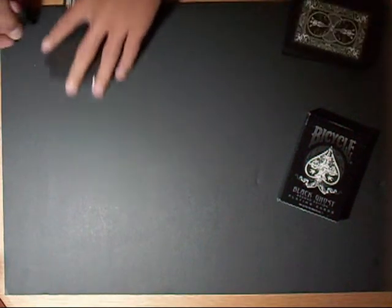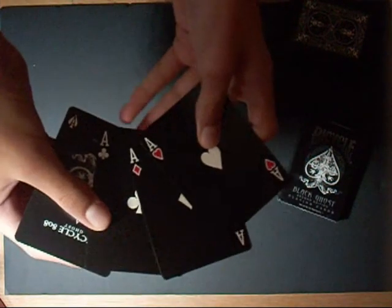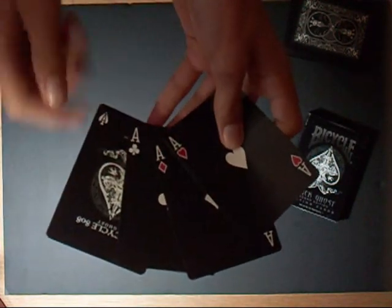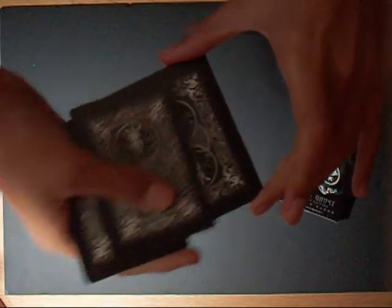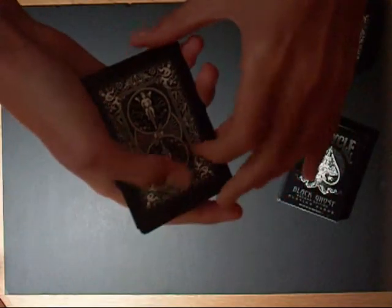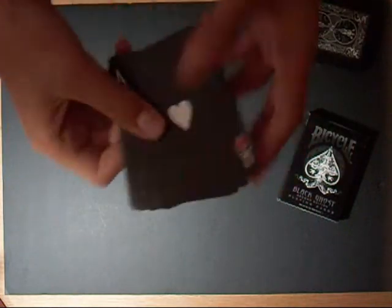Now you must put the four aces in an order: black, black, red, red — or red, red, black, black. Then you do a false shuffle, peeling cards from the top and putting them at the bottom. It's really easy.